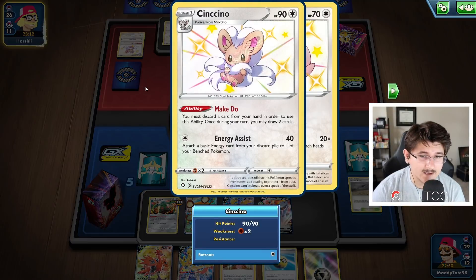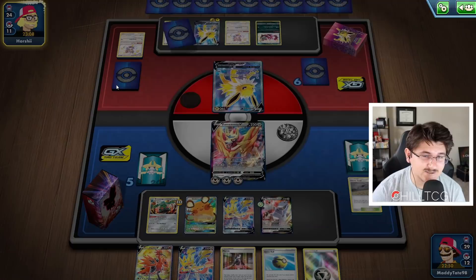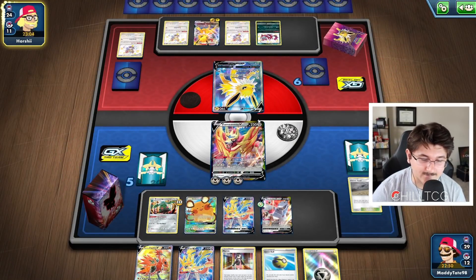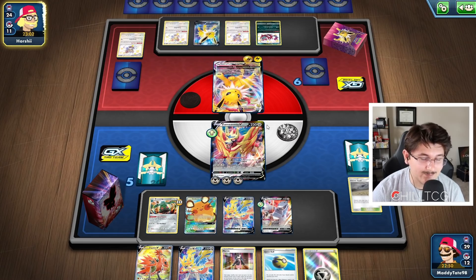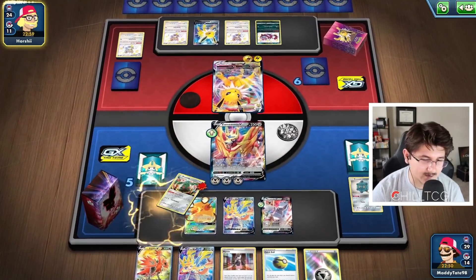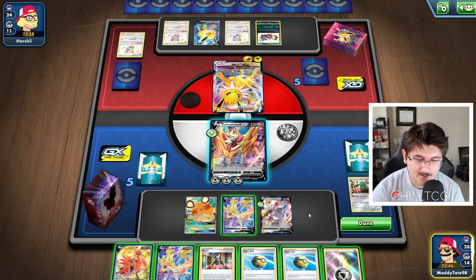He's going to go ahead and start making his moves. He does get the second energy on the Jolteon — that is a Speed Energy, which is special. So if we can get our Duraludon VMAX next turn, we should be in a pretty good situation. Yeah, he's going to go ahead and just focus on KOing the Bronzong. Not a bad play on his part — I can't really fault him for doing that.